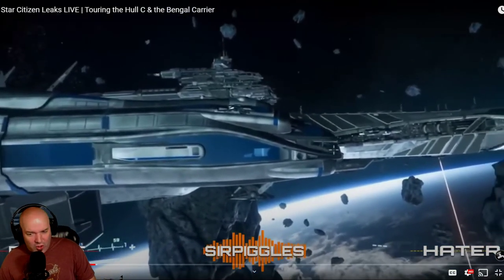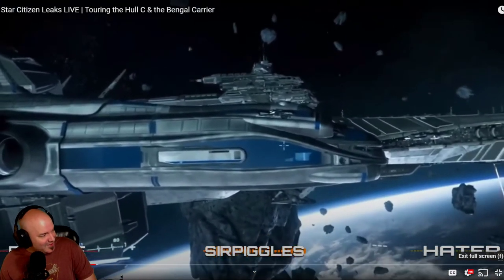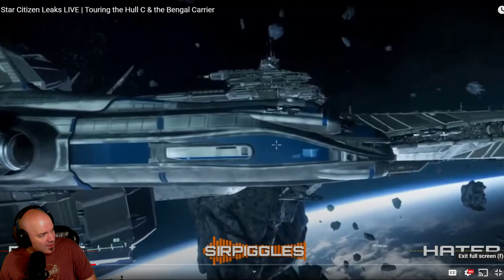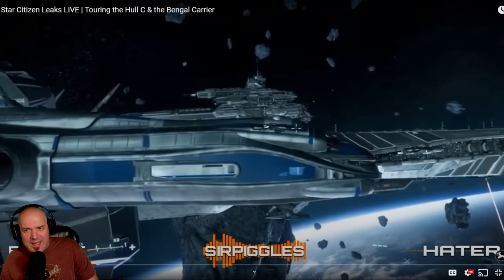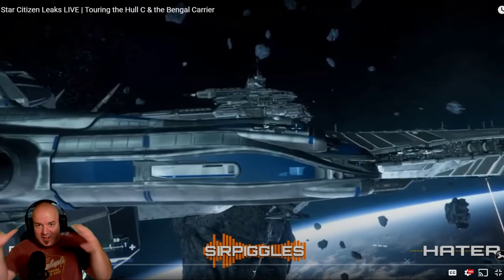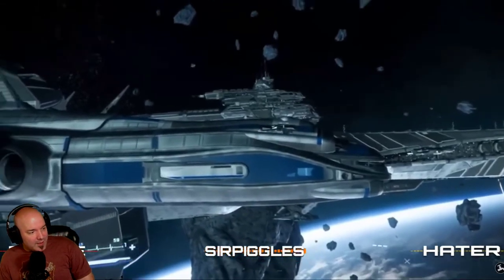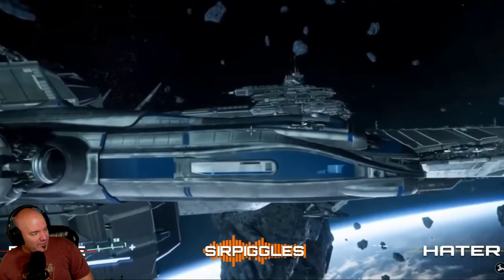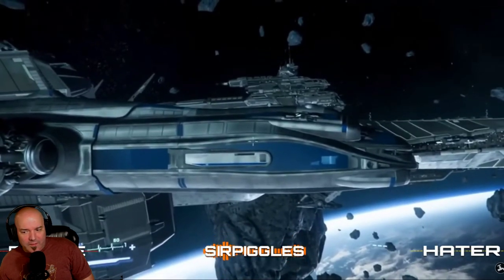Is it the Hall B or the Hall C? The ranking goes: A and B are smaller than the C, then D, then E. The E is ridiculous — it's got all those cargo containers around it. But anyway, here we go — we get to compare it to the Bangle carrier. Relatively good size; it takes up like a quarter of the midsection.